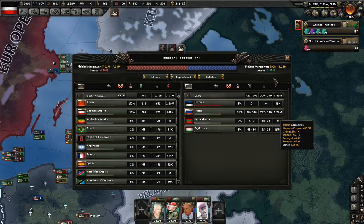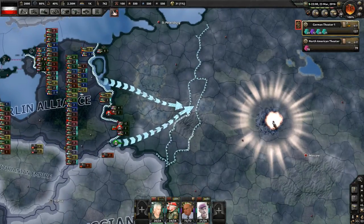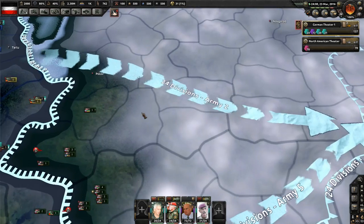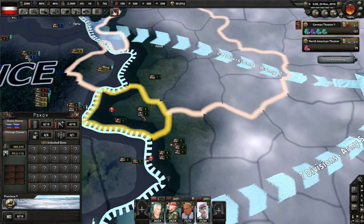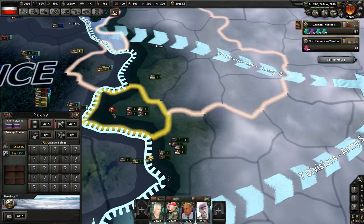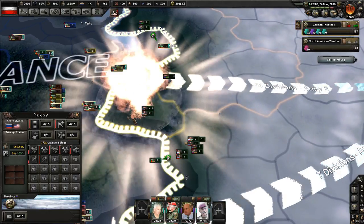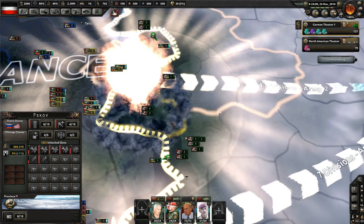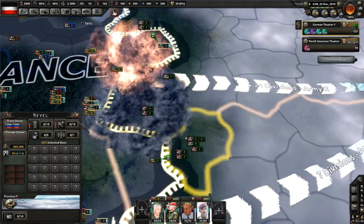Enemy fielded manpower is down to just one million as opposed to the seven million I've got. There's another nuke going off. I'm going to drop one right here just to weaken his forces opposing me. You'll see that number rise — perfect. A bunch of units right here. I've got plenty of nuclear weapons.